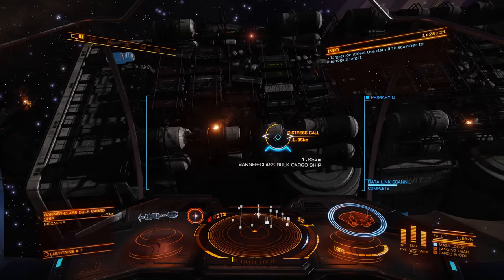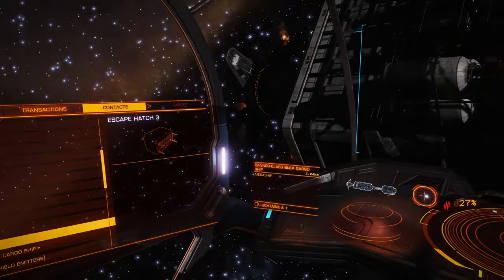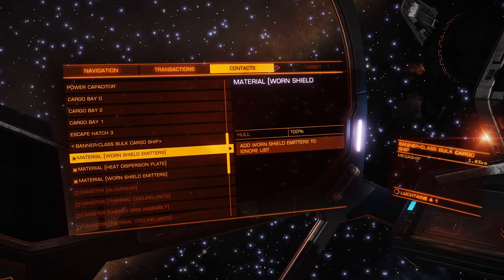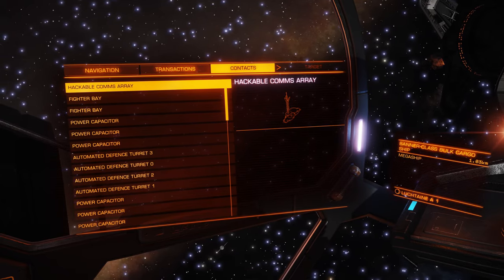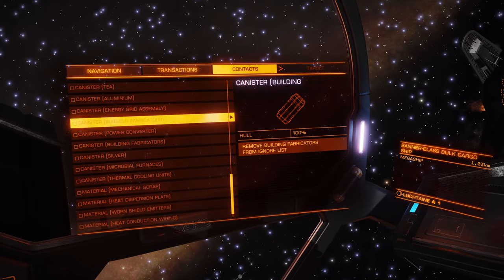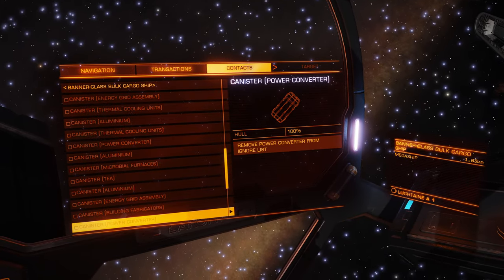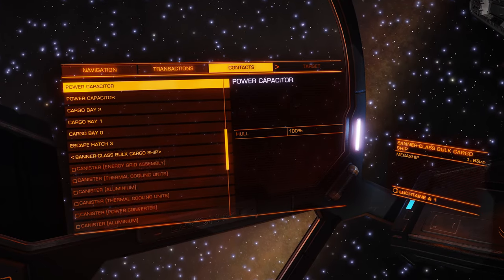Then we need to find the escape hatch. Go into contacts — there's the escape hatch. Before we do anything, there's something important I want to show. I'll deselect anything that's of no use to me, because when I deploy my collector limpets it will go and pick up all the other stuff as well. I've already added stuff to my ignore list. I strongly advise anybody that comes here — just anything that's floating around, go onto your ignore list and select ignore for anything you can, apart from obviously the occupied escape pods.